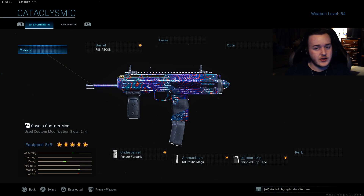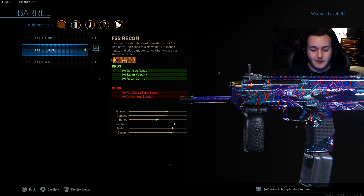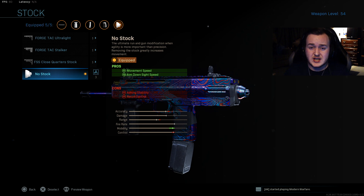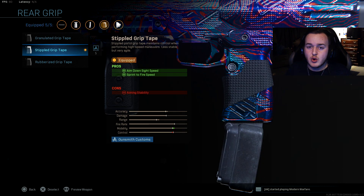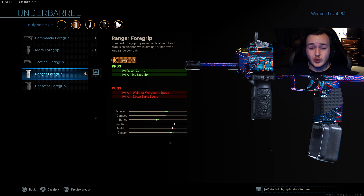Next is the MP7 — another tryhard class. If the MP5 isn't working, I'll pull out the MP7. I'm running the FSS Recon barrel for damage at range, bullet velocity, and recoil control. We're running no stock for movement speed and aim down sight speed to help us be more aggressive. We have stipple grip tape for aim down sight speed and sprint to fire speed. The 60 round mag means we don't have to reload as much. And ranger foregrip for recoil control and aiming stability.